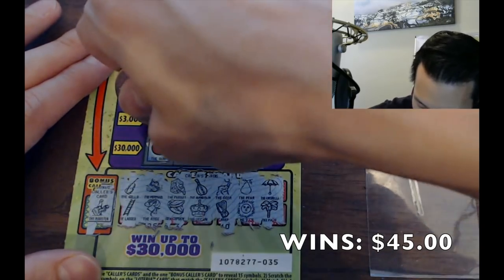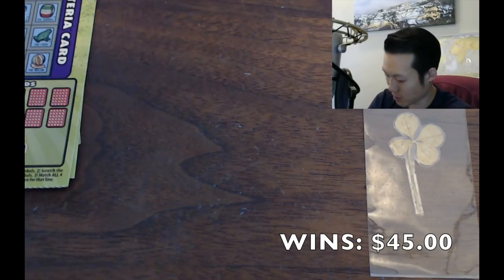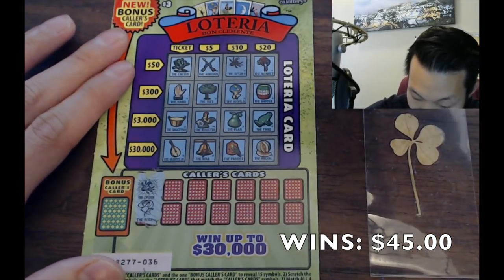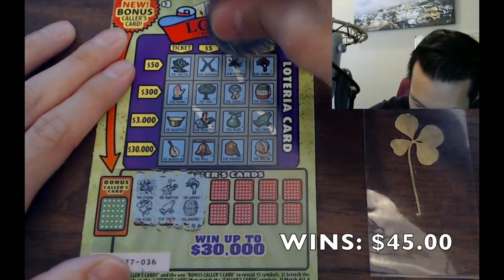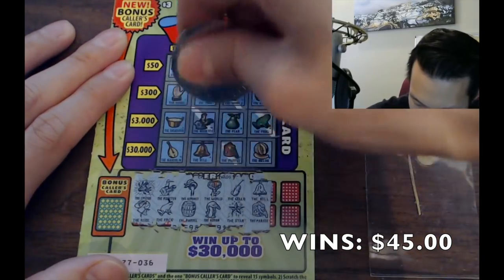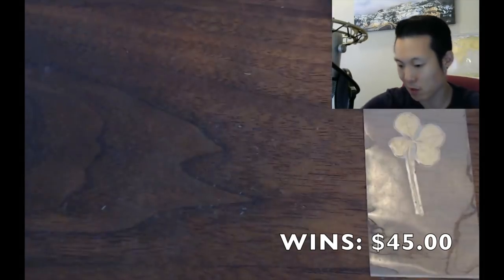Rooster, parrot, ladder and the sun — yep! Awesome, only a few tickets left, gotta get as many wins as we can. Zero three six: spider and rose, rooster frog, bonnet, barrel — twenty dollar potential! The world, the heron, cello star, bell parrot, cactus harp — that doesn't sound very good. No bird, nothing there.